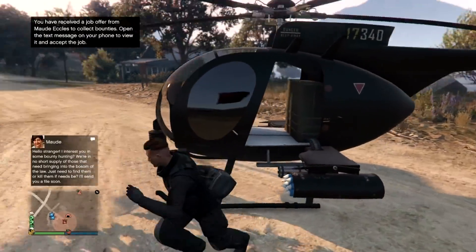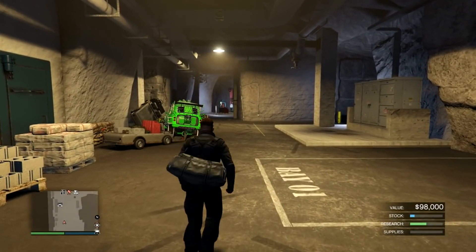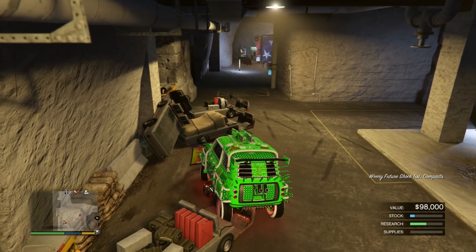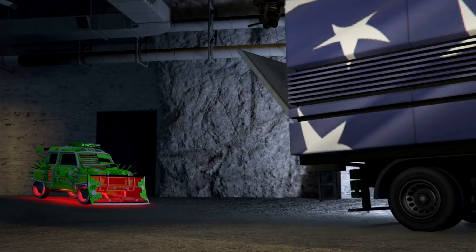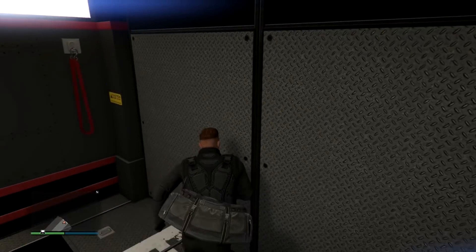Once you arrive at your bunker, enter. As you can see, your car is still there — get in it and drive it into your MOC. Once inside, exit the MOC and exit your bunker as well.